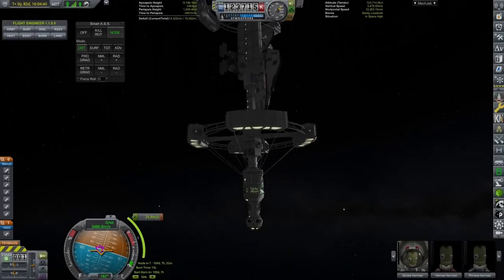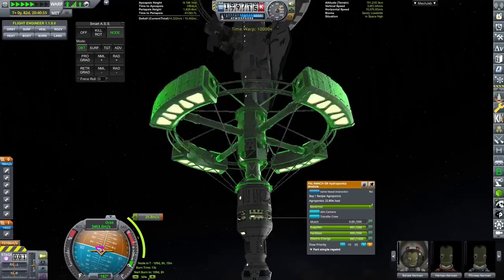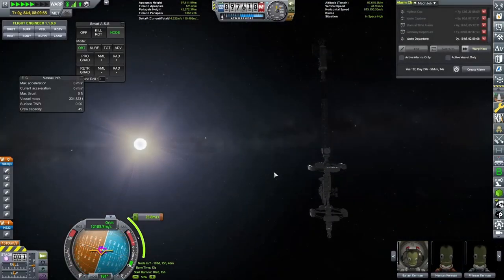Hello everyone, Karnasa here, and welcome back to Coming Home Redux. In this episode, we are going to be spending the vast majority of it around Fury, because the EVE-class vessel, the RSAS Venus, is going to make its way to Fury.